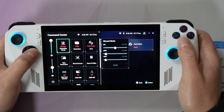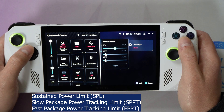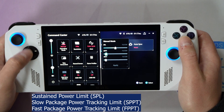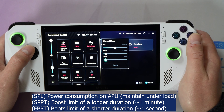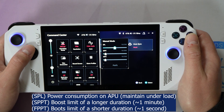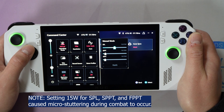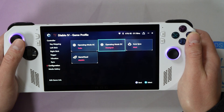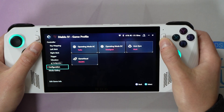We're going to set the SPL, the SPPT, and the FPPT. I have this set at 16 watts, and I have the SPPT and FPPT also set to 16 watts. We are going to see that the APU wattage drawn is actually going to vary around 10 to 12 watts, so we're going to stay very low using the Radeon Chill technology enabled within AMD Adrenaline.